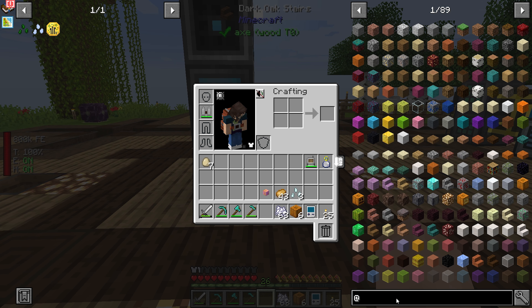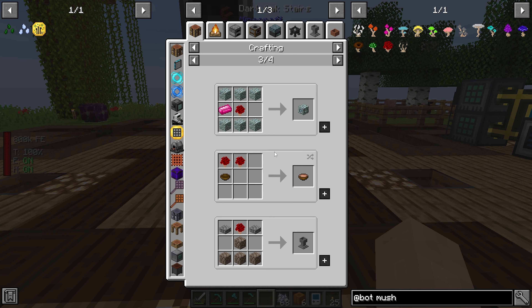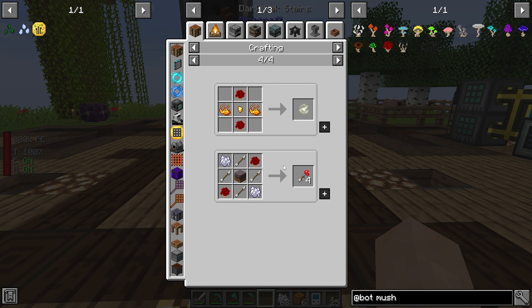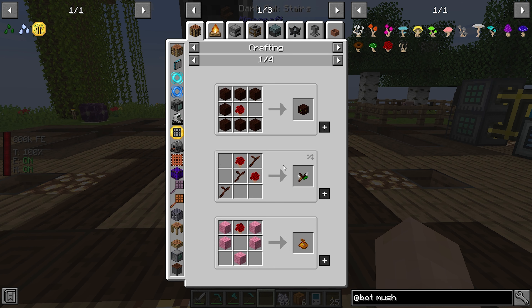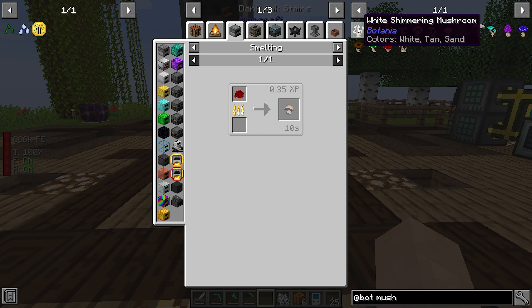If I can get a mushroom, those can be used to make petals, right? That's like my only hope here — I can use a mushroom to get a petal. But I don't even know if that's accurate.